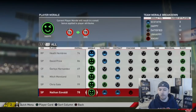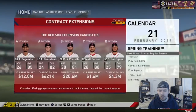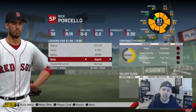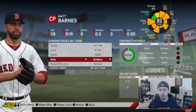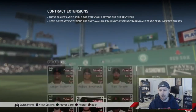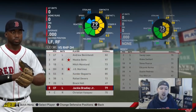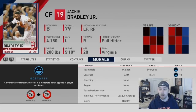Morale is pretty simple to manage — play players where you expect them to play. When signing free agents, go to contracts and give them a role: everyday, platoon, depth, or star. For pitchers: ace, rotation, depth. For bullpen: closer, depth, or bullpen setup man. Don't tell every player they're going to be a star — a star role is a number one through five hitter, so don't tell Jackie Bradley Jr. he's a star if he's batting eighth or ninth.